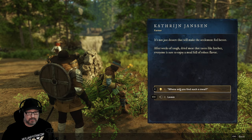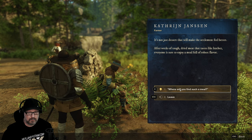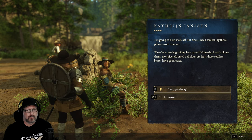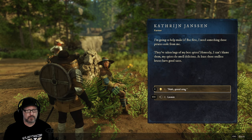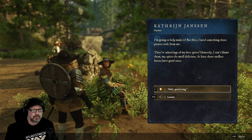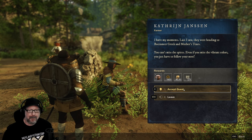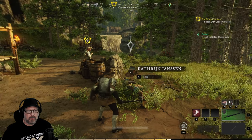Basket of sweets. It's not just dessert that will make the settlement feel better. After weeks of tough dried meat that tastes like leather, everyone is sure to enjoy a meal full of robust flavor. I need something those pirates stole from me — bags of my best spices. Honestly, I can't blame them — my spices do smell delicious. Last I saw, they were heading to Buccaneer Creek and Mother's Tears. You can't miss the spices — even if you miss the vibrant colors, just follow your nose. We'll do it.